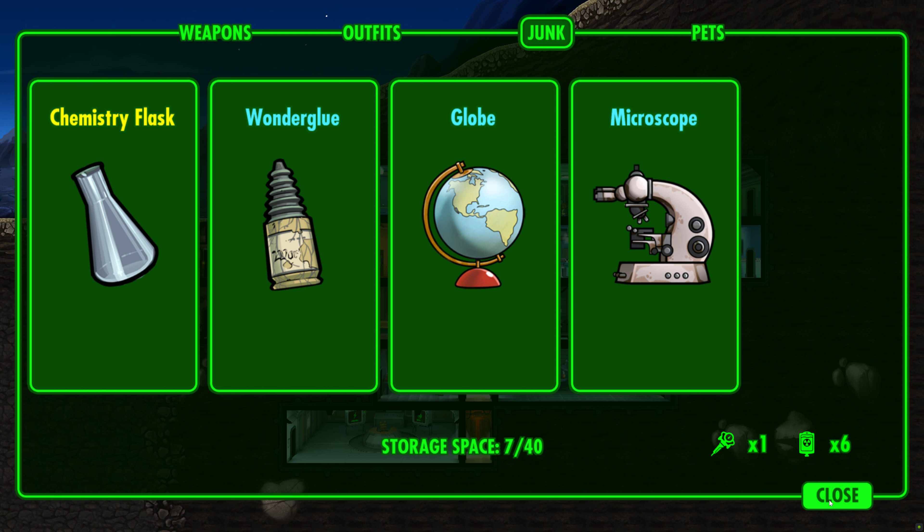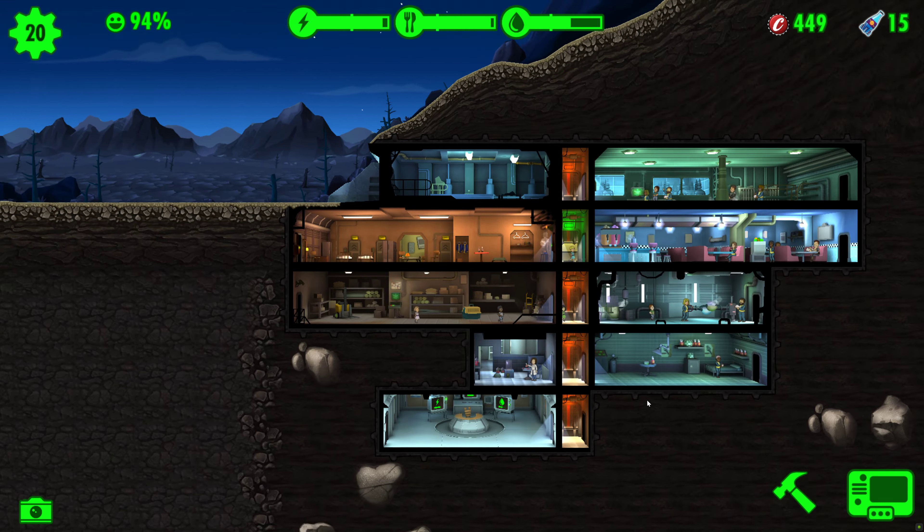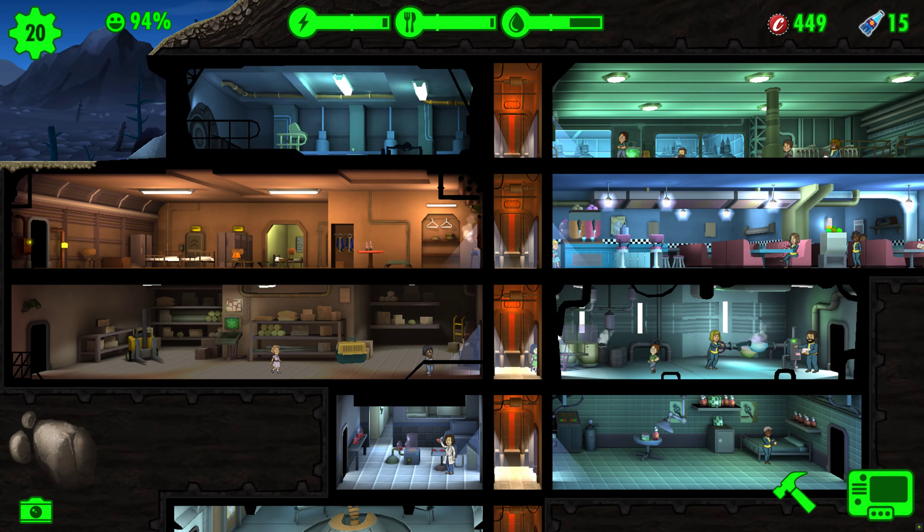In the world of Fallout Shelter, junk is a prized commodity that can be sourced from various avenues, each with its own thrill and challenge. Let's embark on a journey to uncover the diverse sources of junk and how best to harness its potential.